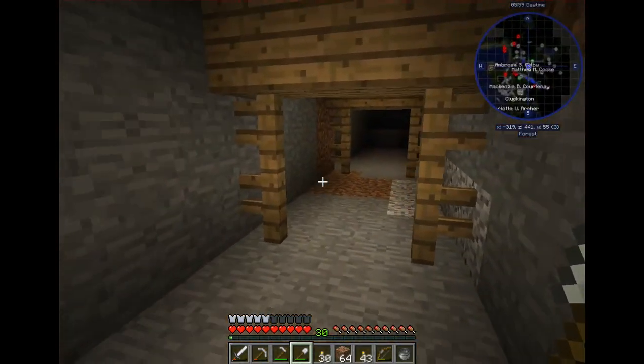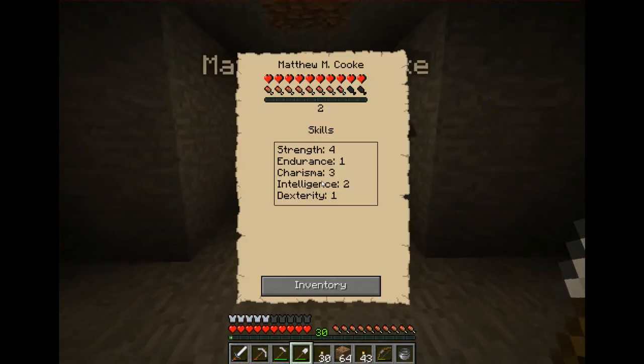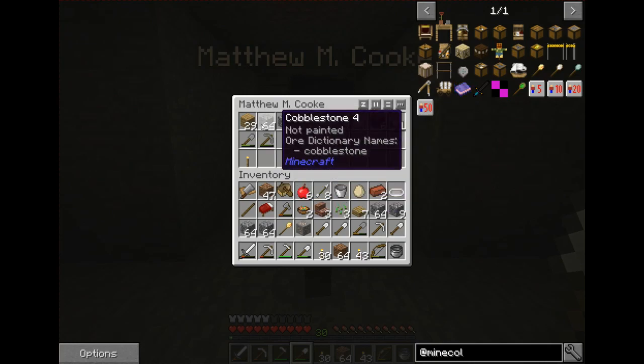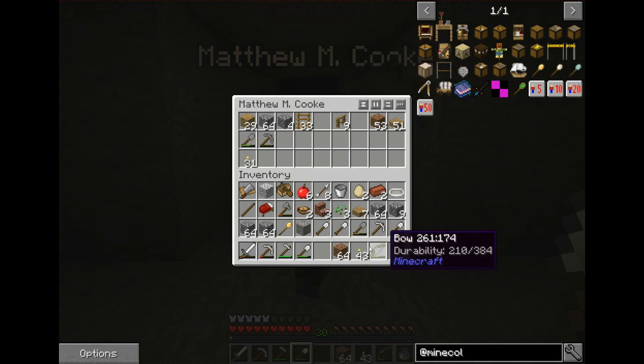I have to check on the miner every so often to make sure his hunger isn't down and to clean out his inventory. What I do is leave one stack of cobblestone, a stack of dirt, any wood, ladders, his tools, and his torches. He's going to need all the torches he can get, so I'll give him even more of mine.